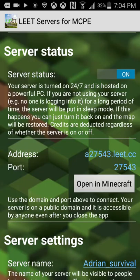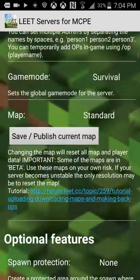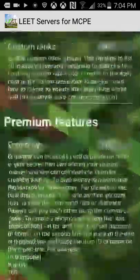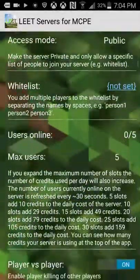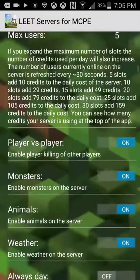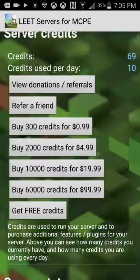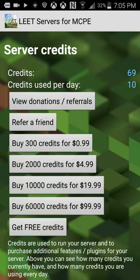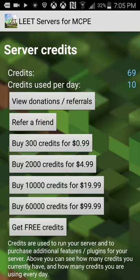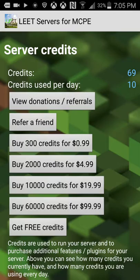The app you're going to need to make your own server is Elite Servers for Minecraft. Once you start it up, it will bring you a screen that says 'Create your own server for Minecraft.' You can name it, put what it's like, set the texture, and the game mode will start out as creative. You can look down for more options, but the premium version will need lots and lots of points. It will also have always-day and other settings. That's how you create your own Minecraft server.